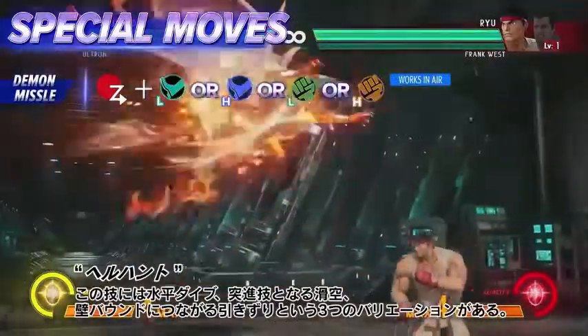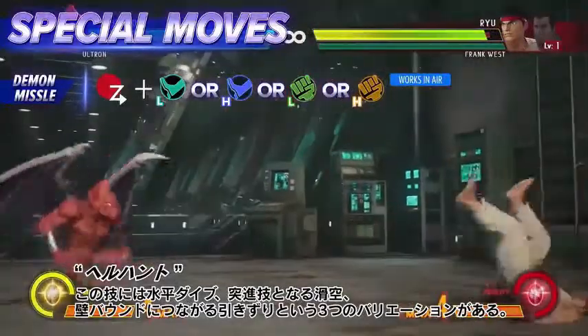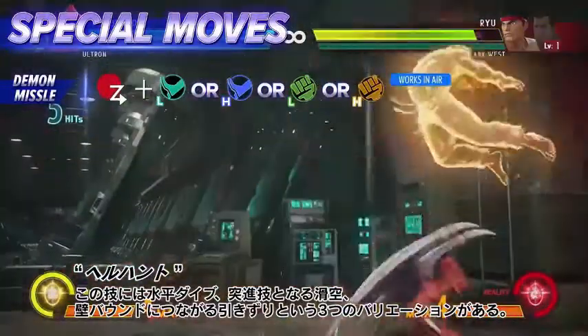This move has three very different variations: a horizontal dive, a chargeable swoop, and a drag that leads into a wall bounce.